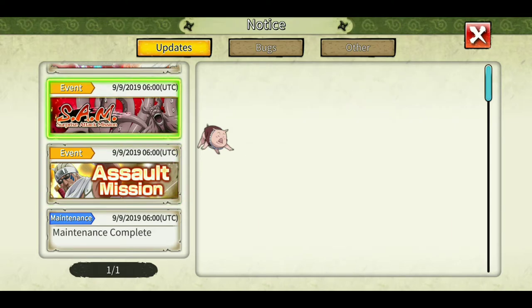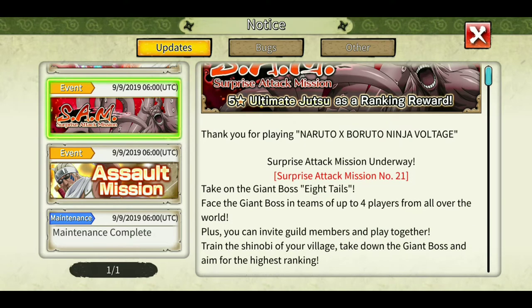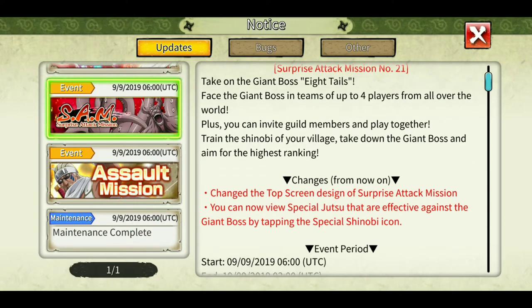Sand number 21 boss is Eight Tails. Thank god it's Eight Tails, not Four Tails, because Four Tails is so annoying. If I would rank the easiest for grinding, the SAM order would be: Nine Tails first, then Eight Tails, then One Tail, then the new Madara Susano, and last is Four Tails.